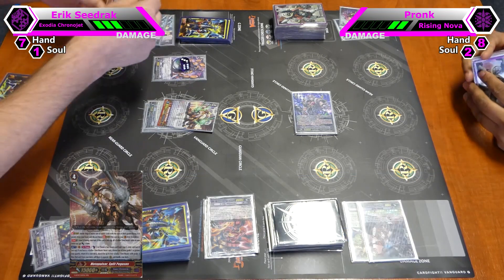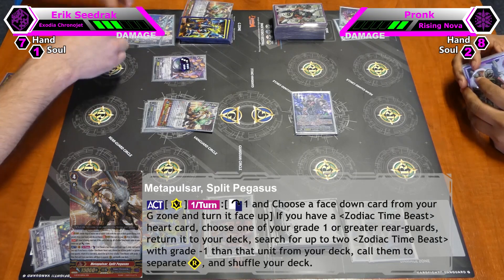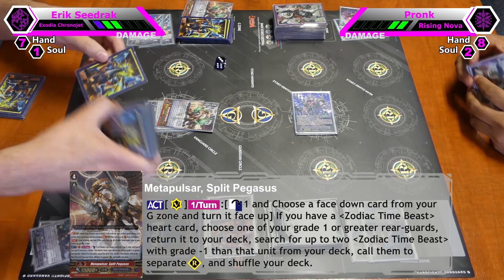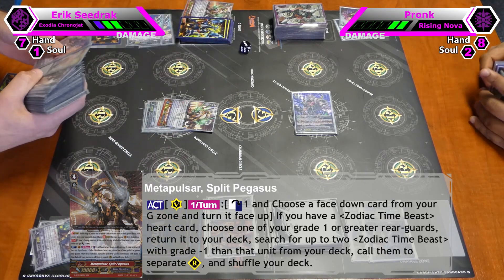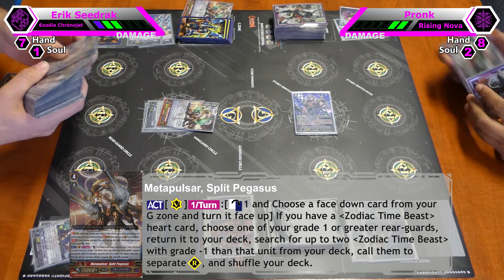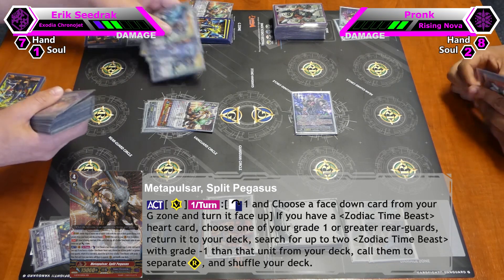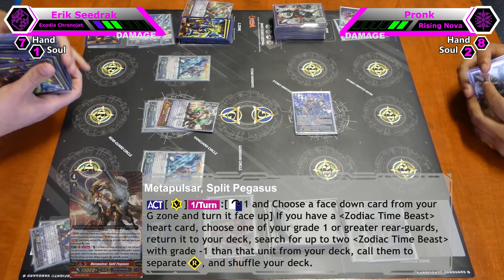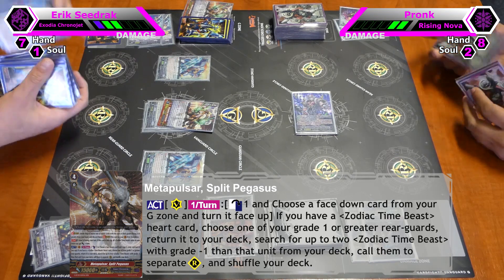I will use Metapulse Split Pegasus's skill. Flip one copy of himself. Counterblast one. Choose one rear guard, put it back into my deck, and search up to two Zodiac Timings with a grade lower than that — so I can search up to two Grade 2 Zodiac Timings. I will call two Cruising Brackets. They don't have to be the same unit, by the way.